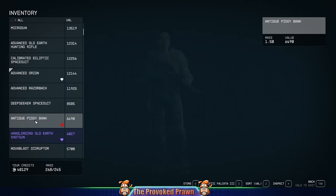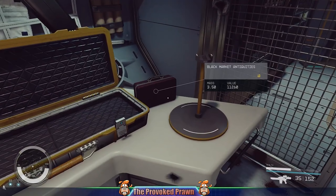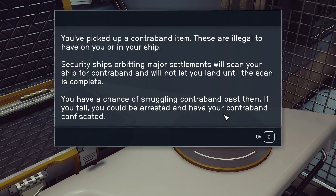I don't have it in my inventory because I haven't picked it up, but if you wander around the ship you'll eventually find contraband just laying around. I found some black market antiquities, for example, which are obviously contraband — they're just sitting on the table next to a gun case, not really obvious. When you pick them up, you get the warning about contraband.